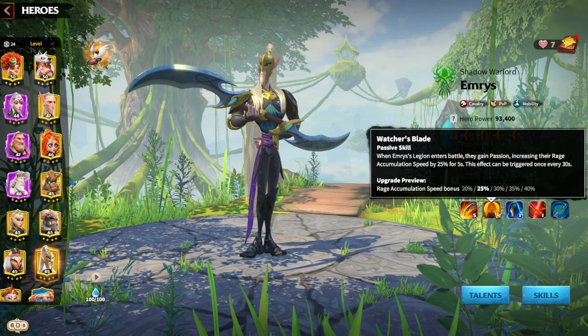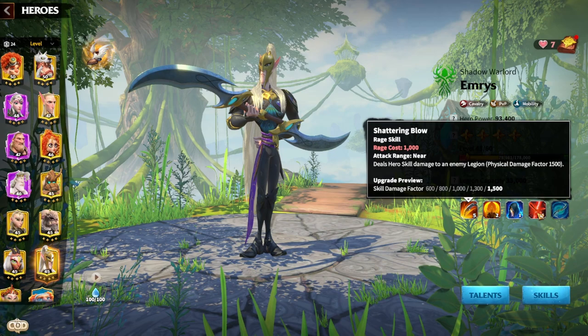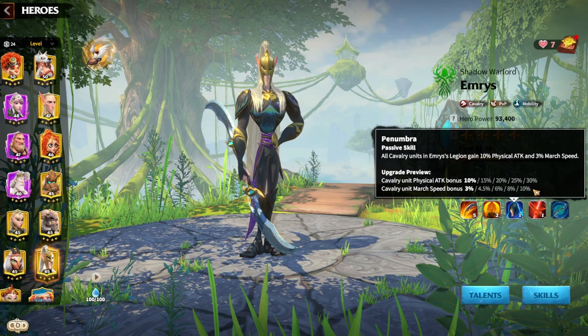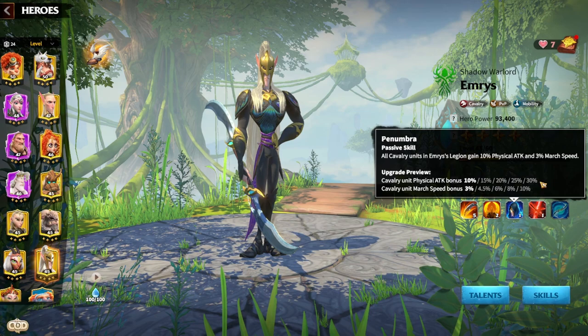He's all about damage. His second skill increases his rage accumulation speed by 40% by gaining a buff called Passion — a very powerful effect that can be triggered every 30 seconds. The third skill gives a 10% attack bonus, which is key for hitting even harder, as well as a 3% cavalry march speed bonus to close down targets. When leveling him up you gain 30 attack and 10 march speed, so overall 40 worth of stats.